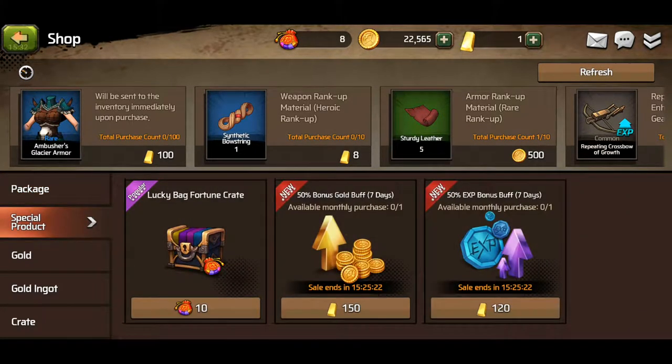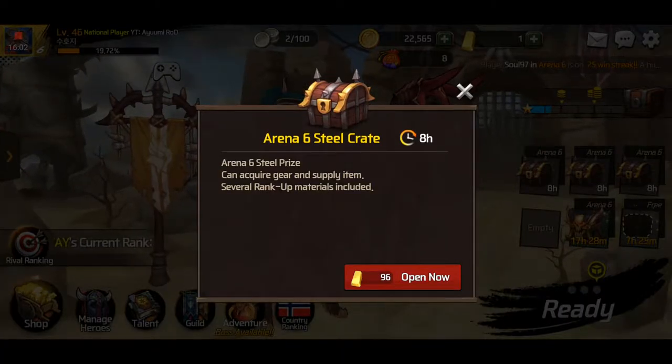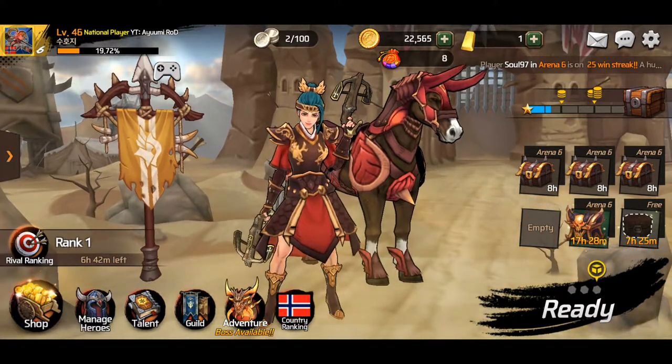One more thing: at the start of every month the special product changes, and you're able to buy — it's not in the menu right now — but it gives you 350,000 gold coins for 350 gold ingots, which is 50% off. So you get a bunch of gold coins for your gold ingots. It's really worth buying every single month, and if you don't waste your gold ingots on things like opening chests quicker, there should be no problem affording it, which will give you a lot of gold for enhancing and ranking up your gear.